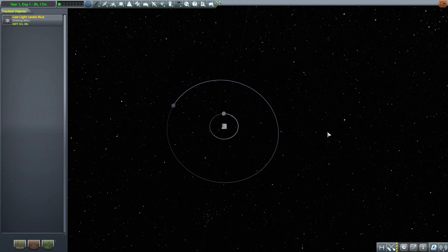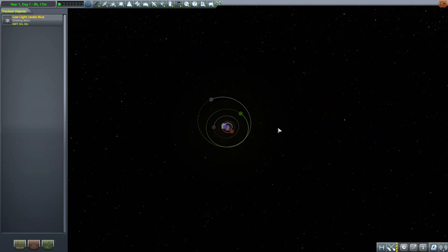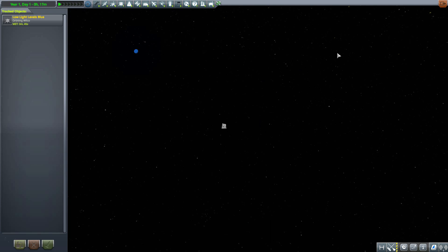While I zoom out to the new extent of our known universe, I should mention that this being a planet pack is going to require Copernicus for it to properly function, which does mean you may have to downgrade your game to version 1.8.1 of Kerbal Space Program. But with all that sorted, you get the new Wilco system all the way over here.